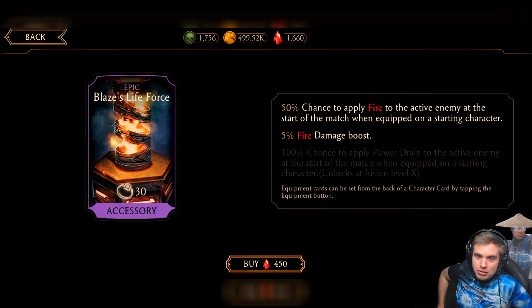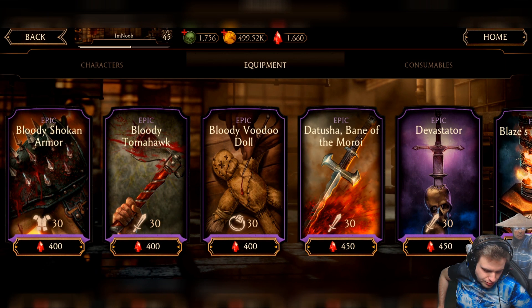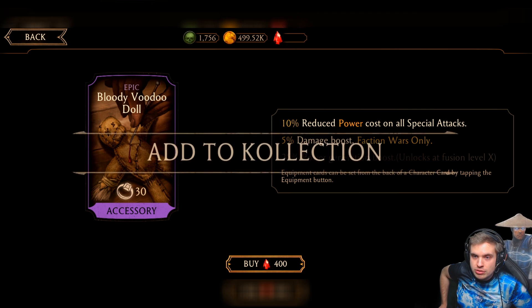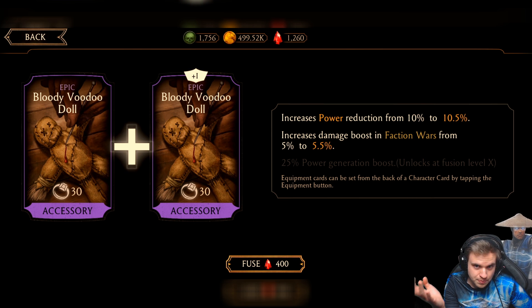Should I go for Blaze's Life Force or Bloody Voodoo Doll next? I'm actually going to go for Bloody Voodoo Doll because I'll start working to max it out. We start with 10% and 5%, and the next fusion only goes to 0.5% and 5.5% — so this piece also gives you most of its value at Fusion Zero. I have to revise my previous observations. I really think you should invest in a few pieces in the beginning because you get most of the value at Fusion Zero. 25% power generation is going to be an incredible boost.